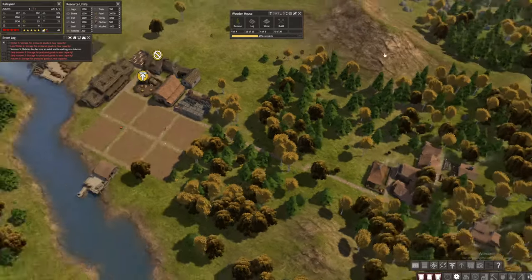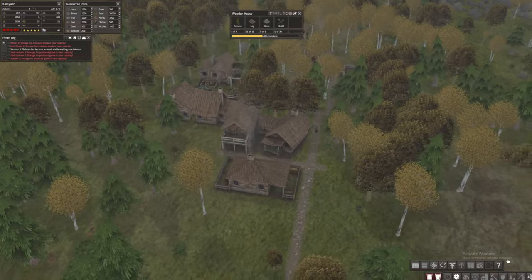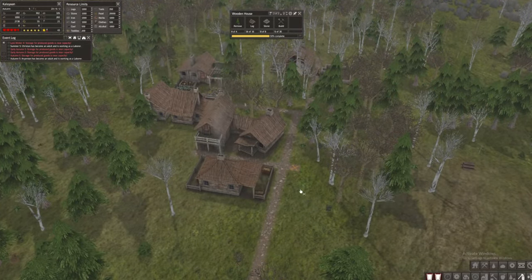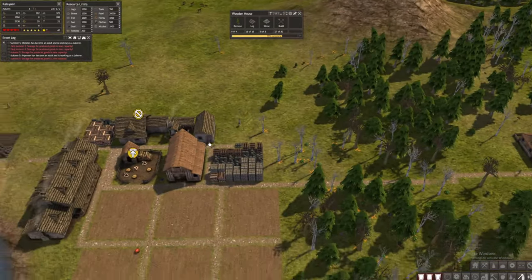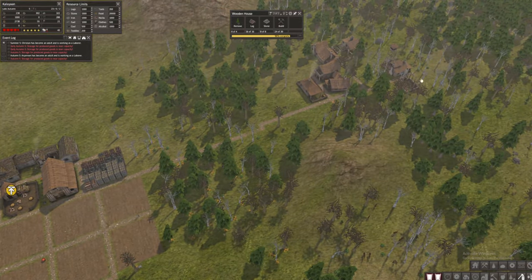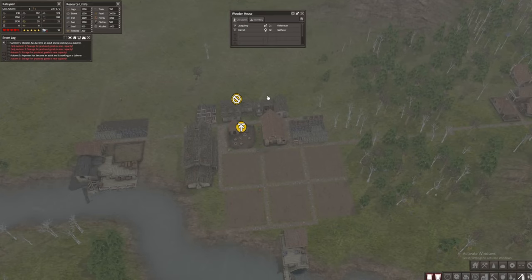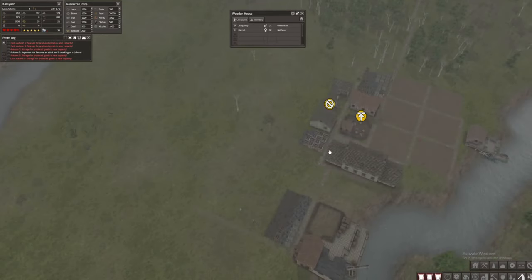I think that's good — we have a little settlement here. I don't like this road section, so I'll delete that portion. What I like about this setup is everyone is working here and the storage is in a centralized position so everyone has access to it.